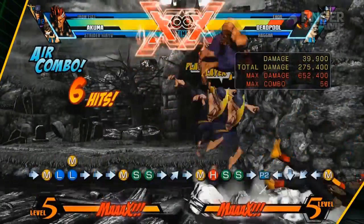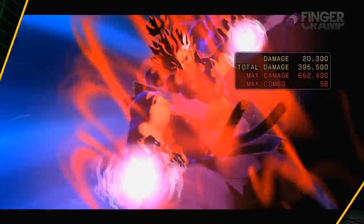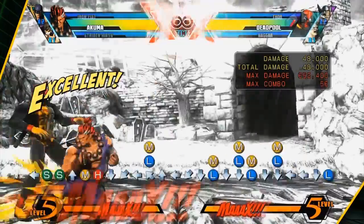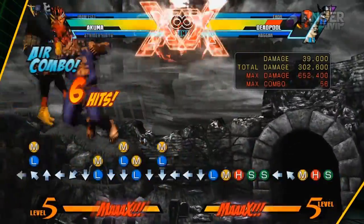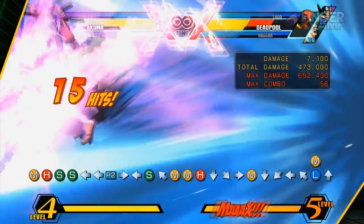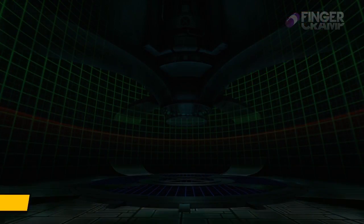Now here goes his OTG assist, which is again the medium wrecker but quarter circle back medium wrecker. That one is used to extend combos after you've done a long, drawn-out combo taking your opponent to the floor — boom, launcher again. Think of Wesker's OTG shot.